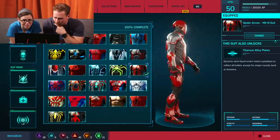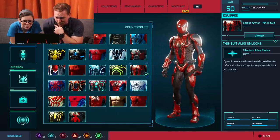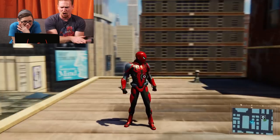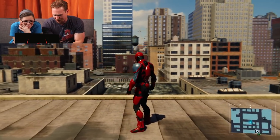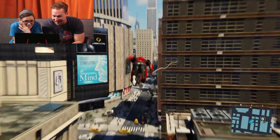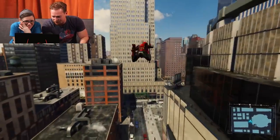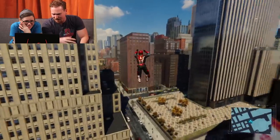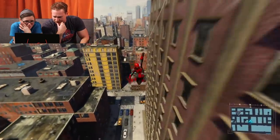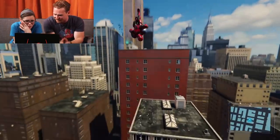The Spider-Armor MK3! I believe this is also from Dan Slott's run — it was needed for a team-up, and I think Iron Man hooked him up with the suit. The art in the comics was very on and off, but here it looks fantastic because you can actually see the tactical nature of the suit. It's a protective layer suit against blunt-force villains like Rhino. It has a great buggy feel — like an insect with different armor segments, sort of like Beetle armor.